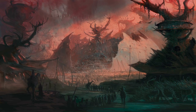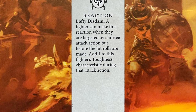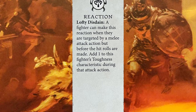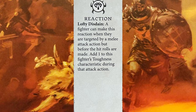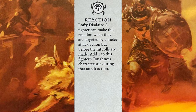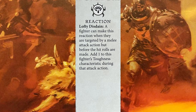Stats are only half the story. As per usual, we start with our reaction — called Lofty Disdain — and this can be used by everyone. A fighter can make this action when they are targeted by a melee attack, but before hit rolls are made. Add one to the Toughness characteristic during that attack action. This is a really spicy reaction — it makes up for the defensively squishy nature of your faction. Half your faction is rocking Toughness 3 which is below average, and the other half are dead on the average of 4. This reaction can drastically change the outcome of a battle if you bump your Toughness to match or beat your opponent's Strength. It's a very nice reaction and I like this a lot.